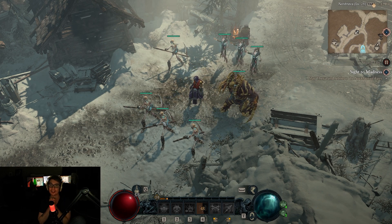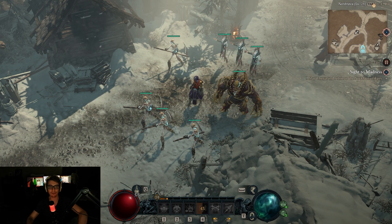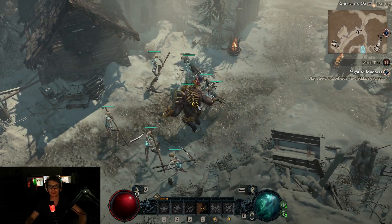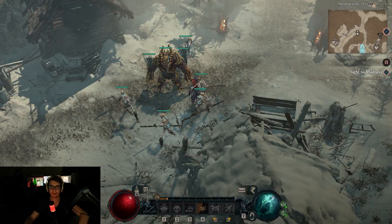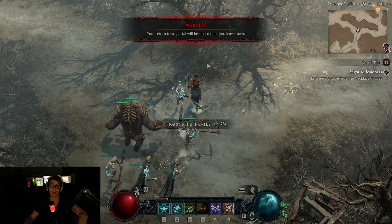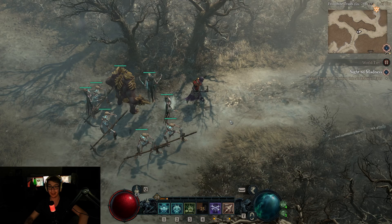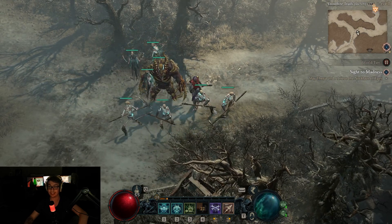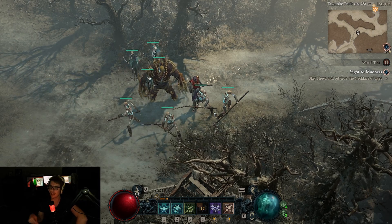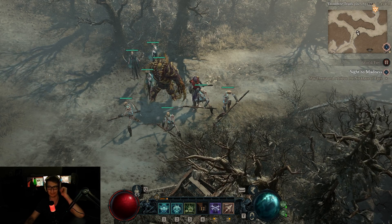So this is my Diablo 4 Act 2 Necromancer summons minions build — my general review and build for Act 2. It's pretty good. The story is generic but good. Let me know what you think. I'm just gonna be making a ton of Diablo 4 videos as I can. Expect more Wayfinder videos, Warframe videos, and Final Fantasy videos when Final Fantasy 16 comes out. I'm having a lot of fun streaming and playing other games whenever I get the chance. Sub, like, and check out all the content streaming on Twitch, YouTube, TikTok, Facebook, and Instagram.